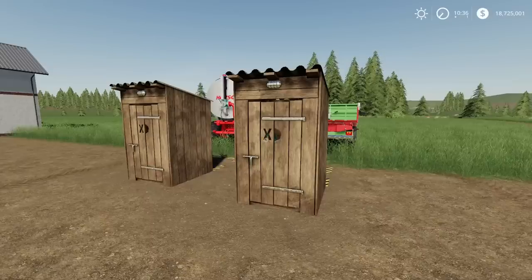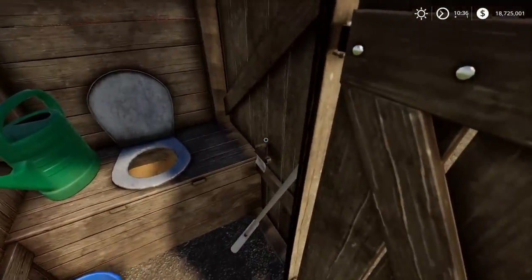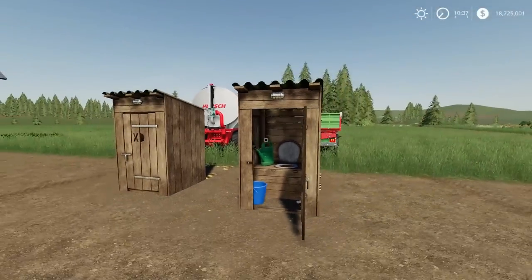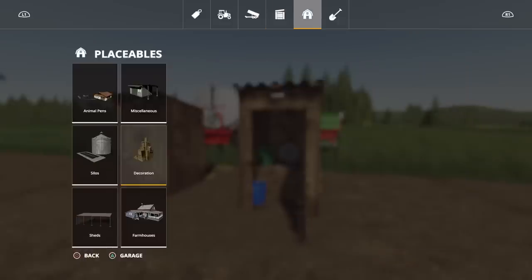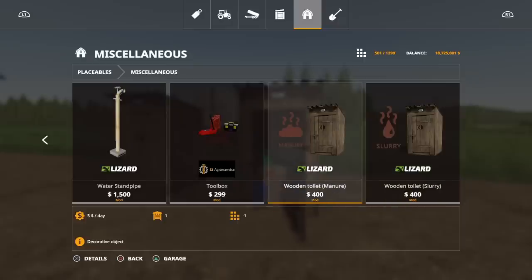One of those updates is the wooden toilets by Cashtan 18. I'm showing this because it made me smile when I saw it. As before, the door still opens. If we go into purchase, miscellaneous and replaceables, right at the very end we've got two of them now — wooden toilet manure and wooden toilet slurry.